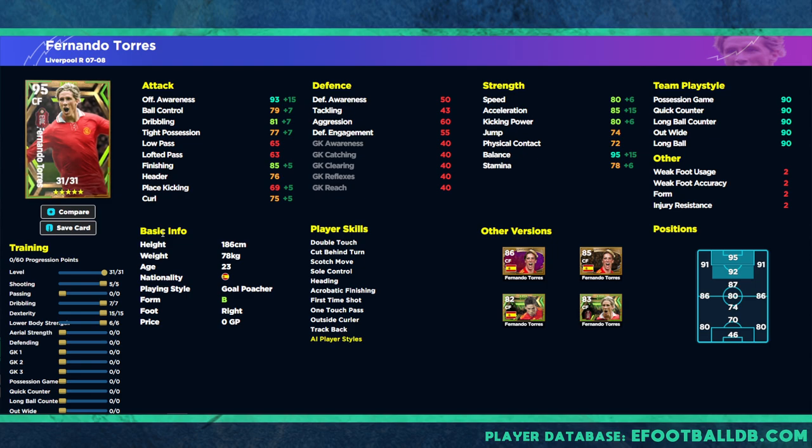Jumping over to eFootballDB, we're looking at the first version of his card — this is the explosively fast, prime Torres build. We're going to max out his dexterity with 15 points, which gives us 93 offensive awareness. As a goal poacher, he's going to be making incredible runs off the last defender's shoulder. We've got 81 dribbling so when he gets the ball at his feet he'll be able to turn and run, 85 finishing which is more than enough, 95 balance which is huge for a player this tall, and 80 kicking power, with speed and acceleration both in the 80s.